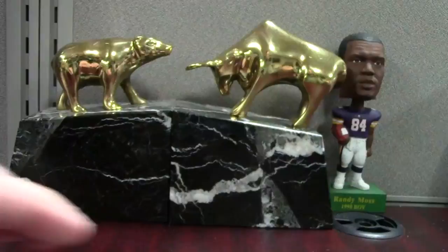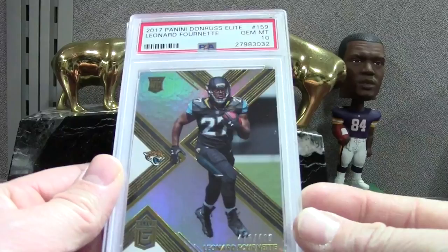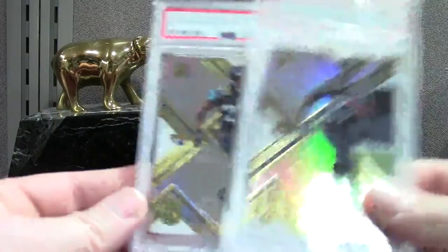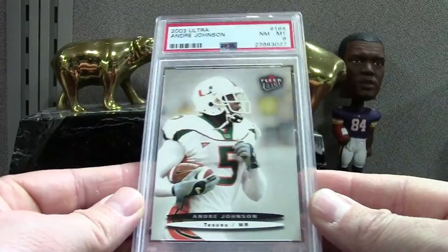We got some Fournet Elites — there's a ton of them. This is just the base version to 499 — we got a PSA 10, another 10, a mint 9. I'll keep one of the tens and put the rest in the store. Here's a 10 and another 9 — did pretty good on those. This is very shabby — Ultra Andre Johnson PSA 8 — a very low-end card, probably a dollar-fifty.